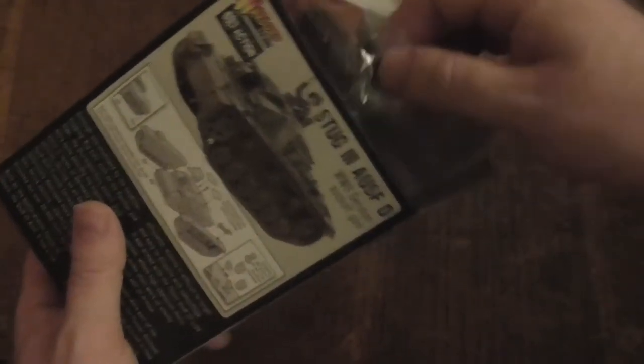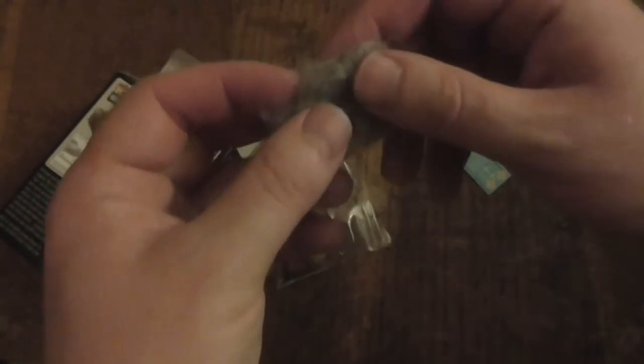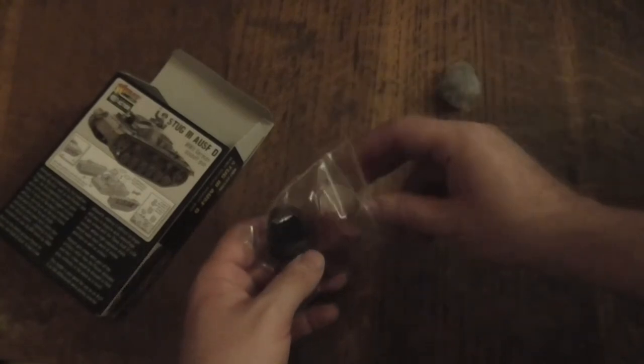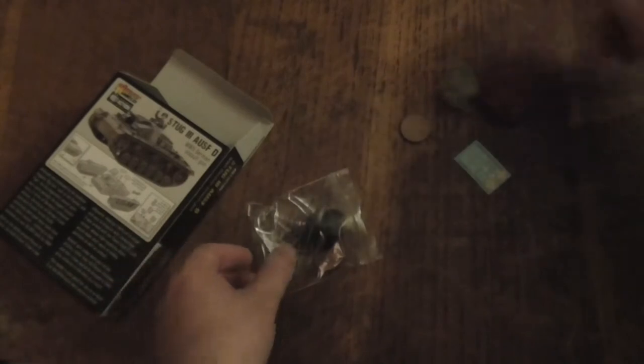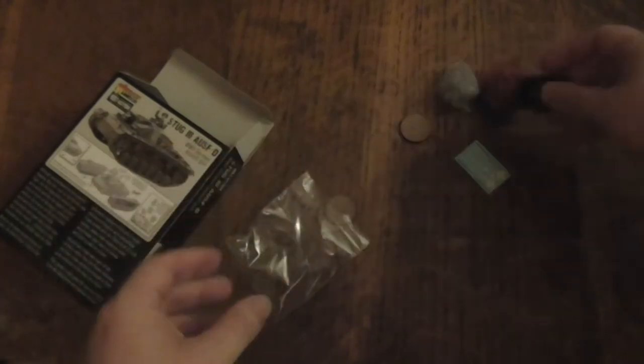I'm quite liking what I'm seeing here. So we've got this little bag, and we've got some transfers. This one I'm assuming means smoke — I think you might need to glue them onto the stands. I think this one would be on fire — that's kind of cool. And I'm assuming this one would be knocked out. So you've got these little status markers, which is kind of cool.